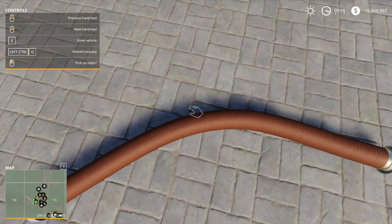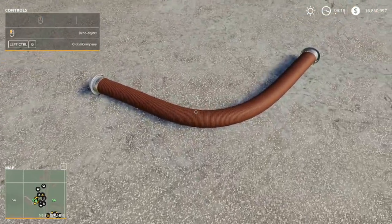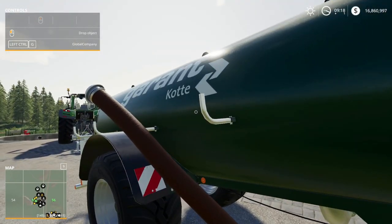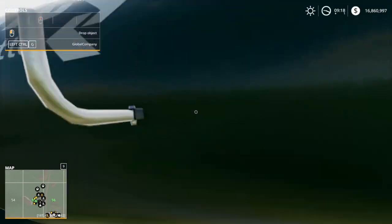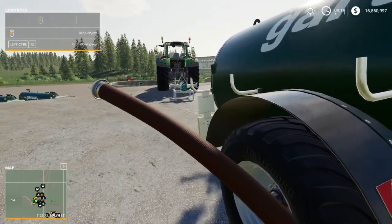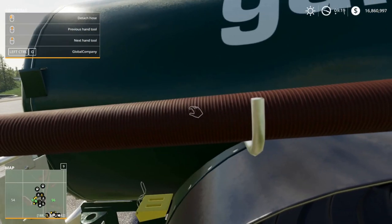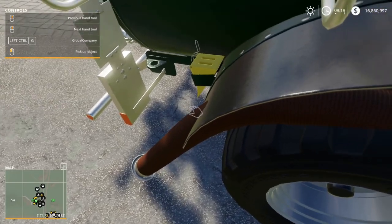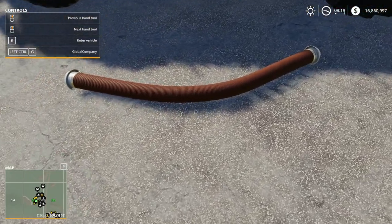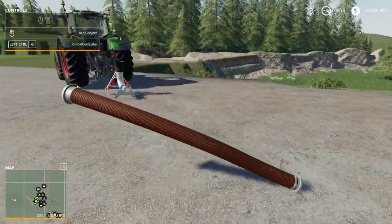A cool feature on some trailers is that they have a dedicated slot where you can store the hose. You can hook it up to that spot and then left-click to drop it and pick it up later. Not every tanker has that, but some of the in-game ones do.